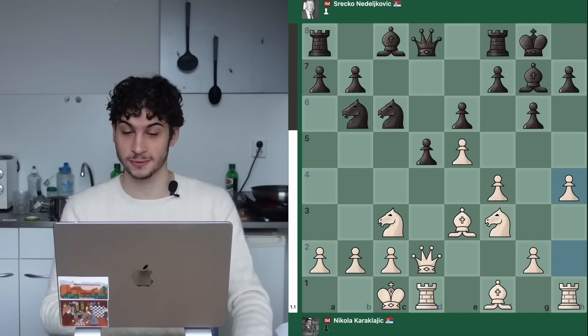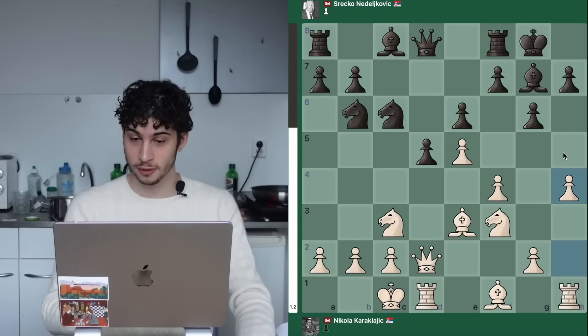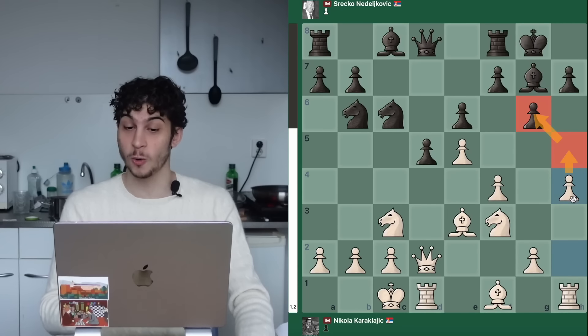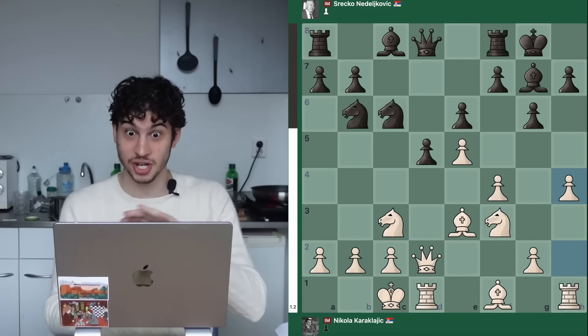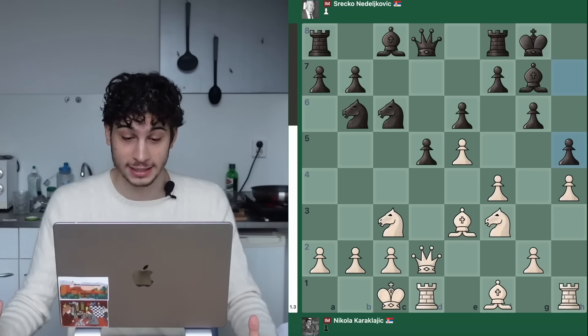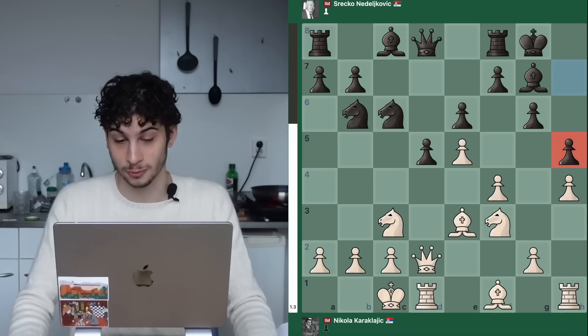He starts off his attack with H4 — this is the first attacking move of the game. H4 wants H5 to open the H file and activate the rook on that file. It's a very clean plan. Black, as the engine confirms, has to respond with H5. It's still a small advantage for white already.